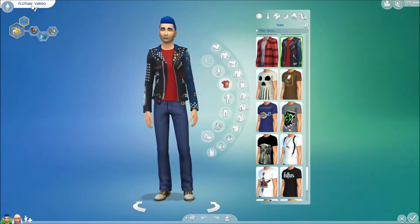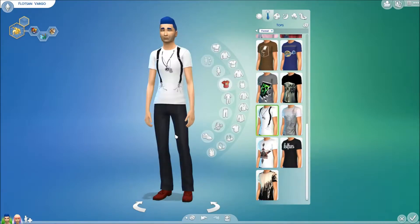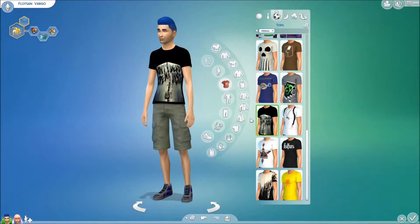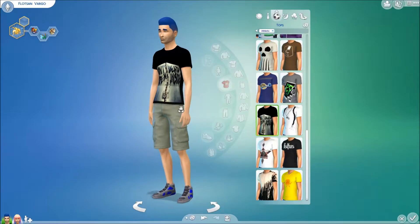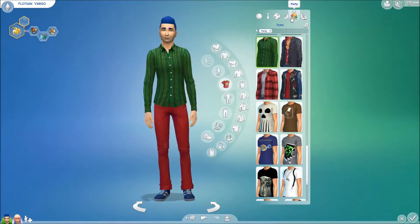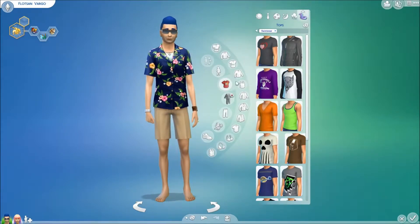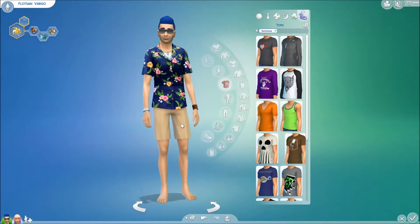This is Flotsam — he's sort of rocker chic. His formal outfit is very inappropriate, which is pretty appropriate for him. Then we have his workout outfit, which is from The Walking Dead. Then we have nighttime, and then daytime — very bright. And then we have pool, which I really like; it's very different.